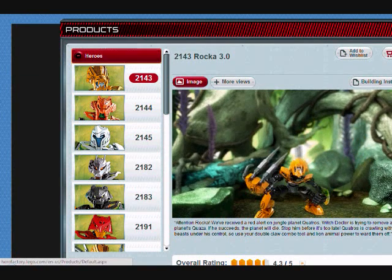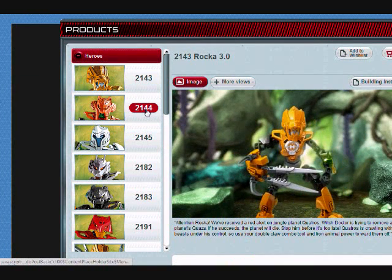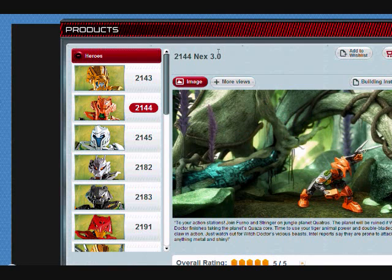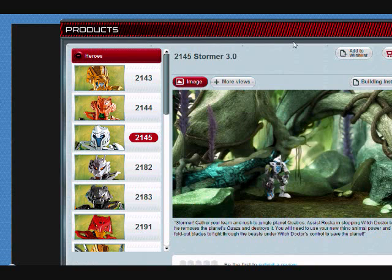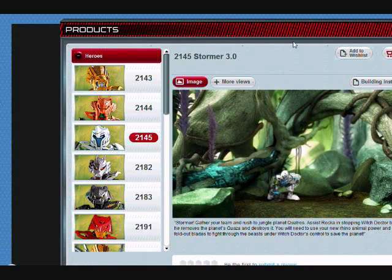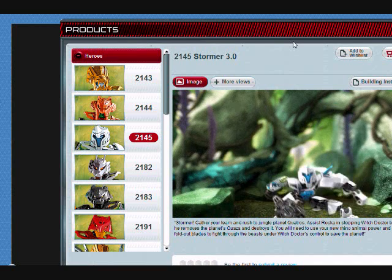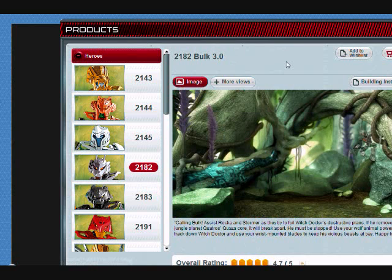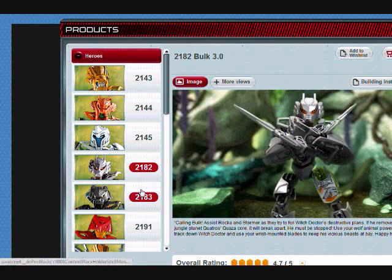Here's Rocka 3.0 — he's supposed to be a lion. Next is Nex 3.0, who's a saber-tooth cat, or tiger — doesn't matter, a saber-tooth tiger is a cat. Stormer is supposed to be a rhino. And Bulk is a wolf. I love that walk right there — that walk is amazing, I love it.